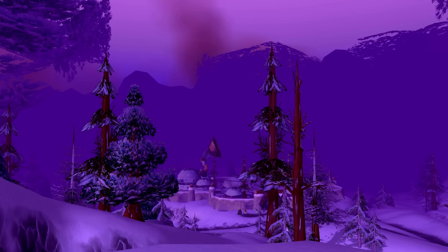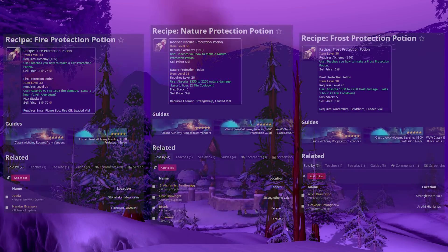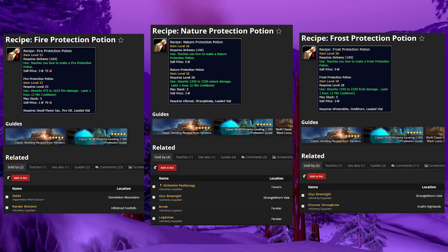These next ones will create consumables useful throughout all content patches in Classic WoW — the elemental protection potions: nature, fire, and frost, which are the really important ones. These aren't the greater protection potions, but they're still quite useful, especially the nature one, which absorbs close to 2,300 damage. These can be a great moneymaker, or if you're an alchemist crafting for yourself, you can use a basic one on easier raid nights or bosses that don't require a greater protection potion. They also sell at a decent rate on the auction house. Just go purchase them from the vendors and you can craft them — super simple.